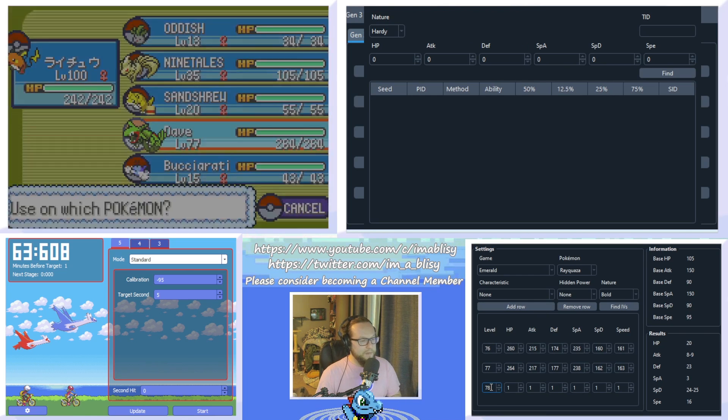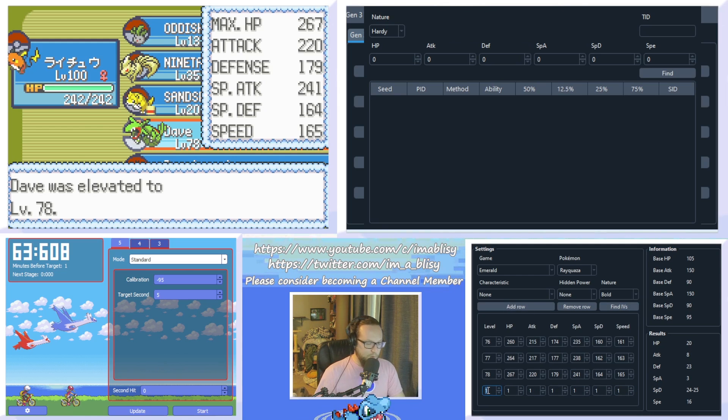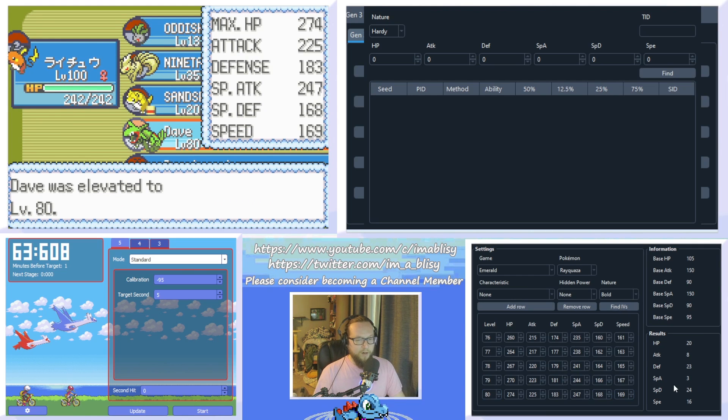The higher level the Pokemon you use, the fewer rare candies you're probably going to need, because IVs get more and more clear as the levels go up. So we'll probably only need a few more rows. Sometimes you can get unlucky and it'll take a long time — it is pretty much luck of the draw. Alright, so now we know Rayquaza's exact IVs and we can put them in.